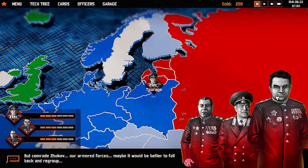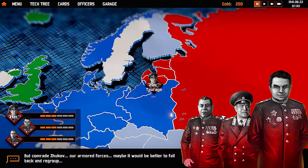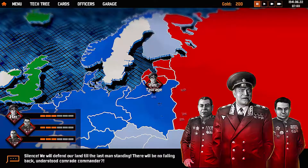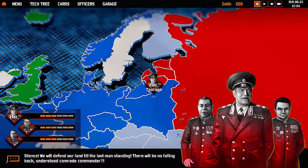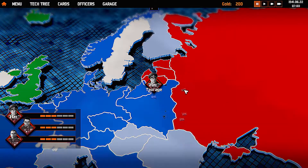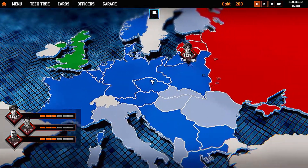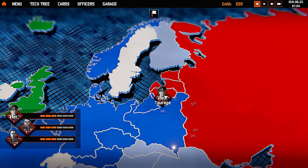The animated cutscene plays with some weird animations. 'Our armored forces — maybe it would be better to fall back and regroup.' 'Silence. We will defend our land till the last man standing. There will be no falling back.' 'Understood, Comrade Commander.' 'Yes, they will all die.' The animations are weird, but they're a thing. Okay, so this is this general here.